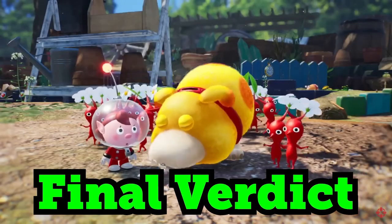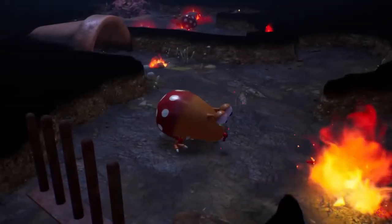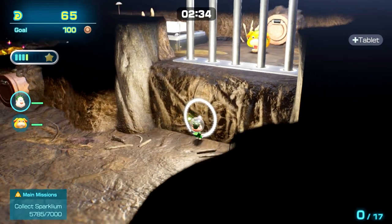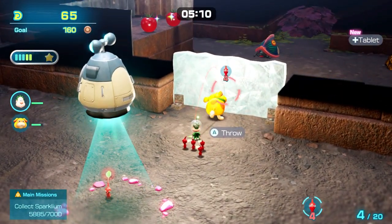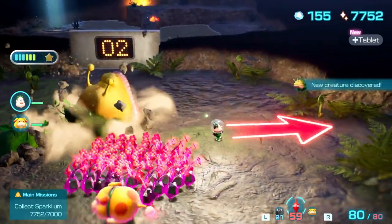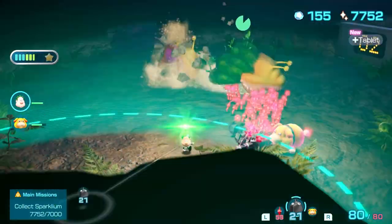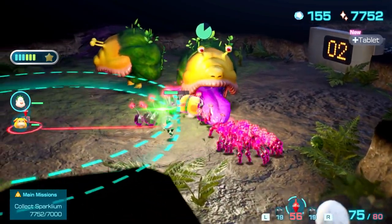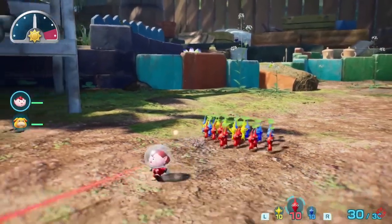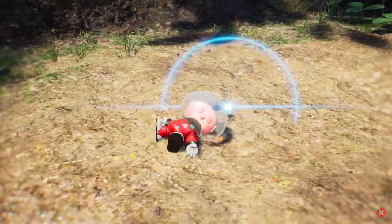Overall, Pikmin 4 had both positives and negatives. The art style and level design were honestly the best in the entire series, and it was very fun to explore the different levels to see what secrets they have. The gameplay is simple enough for any newcomer to jump in, and they added new features to make veterans feel like this was an upgrade. The lack of a real co-op mode definitely got me pissed off, especially given that they had one in the previous game. And completely honestly, this game can be too easy for most gamers. I'm giving Pikmin 4 an 8.7 out of 10. I would not be against calling this one of the best Pikmin games in the series, and I had a lot of fun jumping back into the IP. I would highly recommend you jump in if you're a new fan or a returning one — I can guarantee you will enjoy the experience.